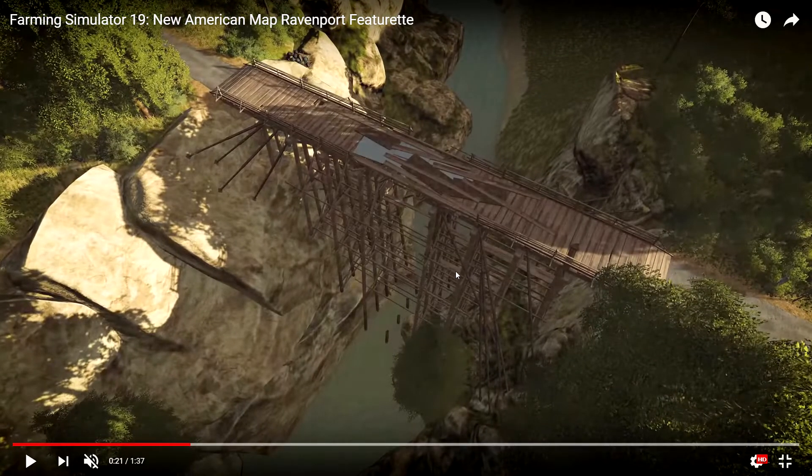Here we have what looks like a wooden trestle type bridge that a train would come across. However, this is just like a normal bridge that looks big enough for a car to fit through, but I don't know if a piece of equipment would be able to come across this or not. And secondly, structure-wise, it appears that there's maybe a hole right about here and a hole right about there, and there's a section of siding that's missing. So it would be cool to be able to fix this stuff.